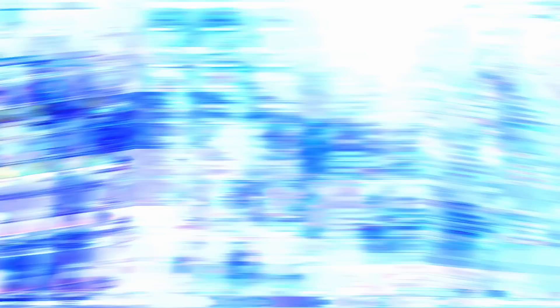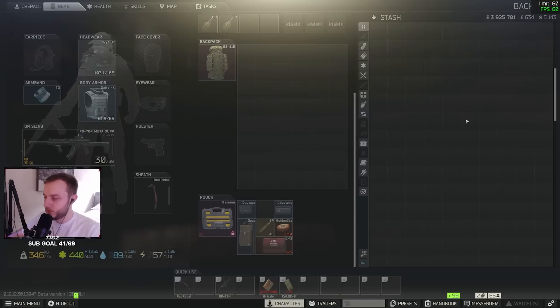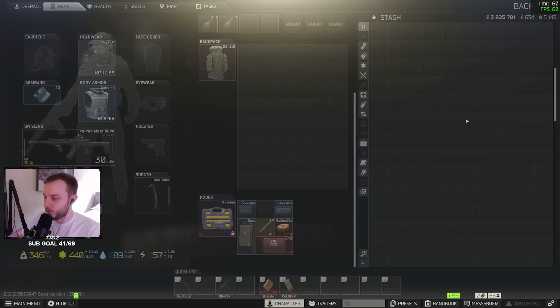For this video boys, we're doing the conference room key — we hit it 10 times to see what the loot is like. You can buy it on the flea market right now for 80k, which is very very good. You'll make your money back after one run, and you'll probably make around 10 mil off this key just farming the 40 uses.